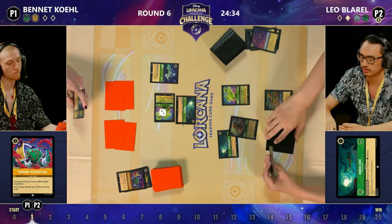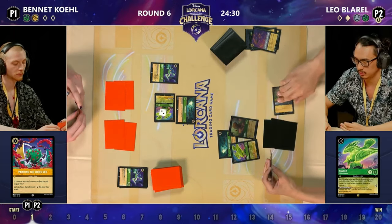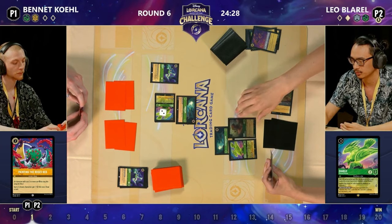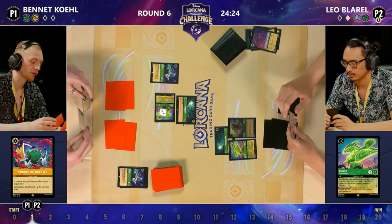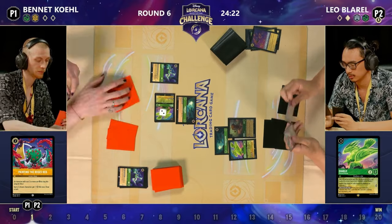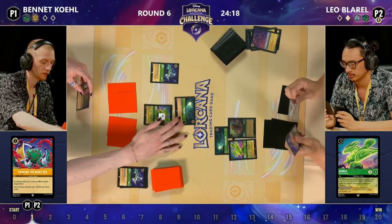Hidden Cove putting in a lot of work — probably our second most influential location in Lorcanea so far. We see Diablo coming in with Bucky down on the board — that's another discard for Bennett. Ursula Deceiver gets discarded. 'You Have Forgotten Me' has just been drawn by Bennett!